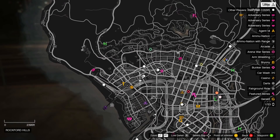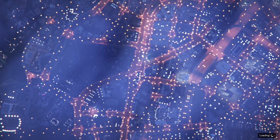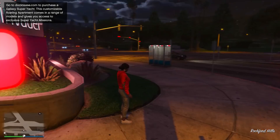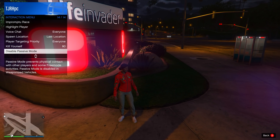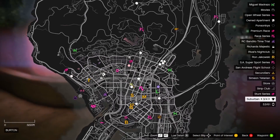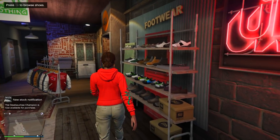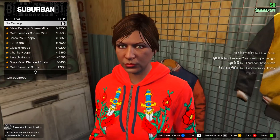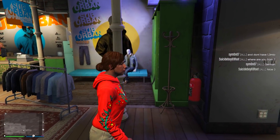Once you load in, open up your map and see if you have any clothing stores. A lot of the time you won't, so find a new session. If you do have them, just go to one. I'd also recommend going into passive mode while doing this so no one can mess up the glitch. In the clothing store, head over to the accessories menu at the back of the store and remove any earrings and other accessories like watches or gloves.